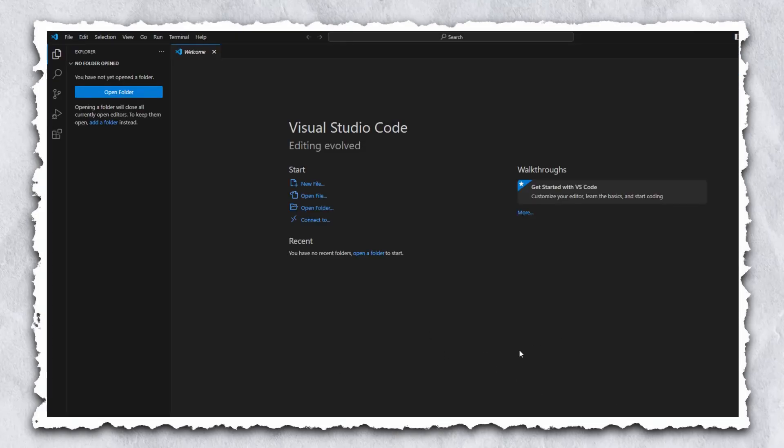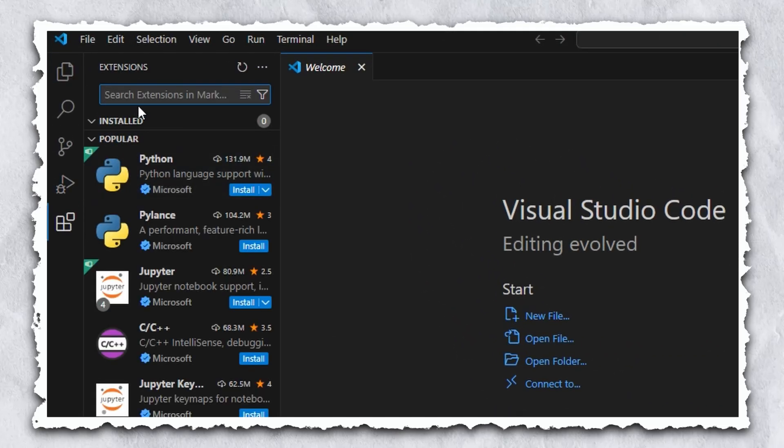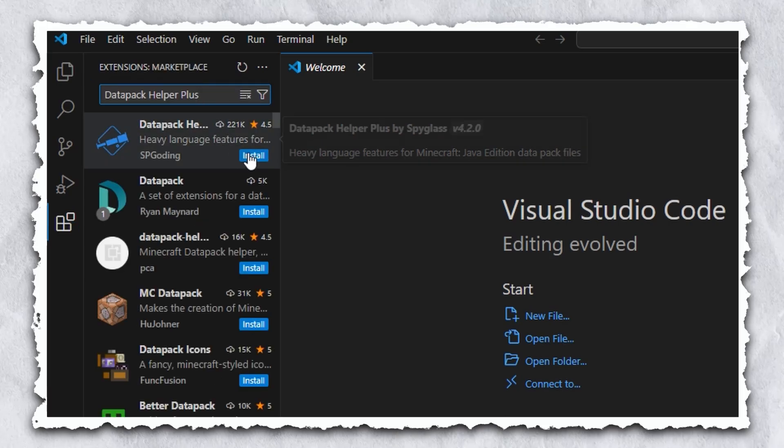Once VS Code is installed, open it up and you should have something that looks like this. You'll want to go to the top left and click Extensions. Then type in the search bar "Data Pack Helper Plus" and click install.